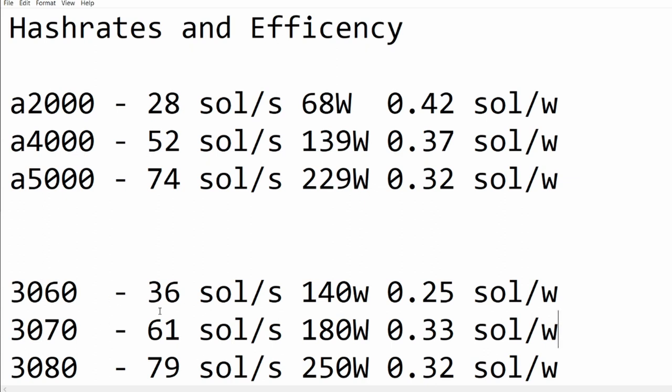For the 3000-series cards, I took some sample values from a mining calculator called Cryptech — you can maybe get more efficient than this, but I haven't mined Flux on these cards personally. The 3070 and 3080 are very similar to the A4000 and A5000 in terms of efficiency. But the A2000, which loads of people are calling the efficiency king, has the best efficiency on nearly all algorithms including Flux, even if it doesn't have the best raw hash rate.